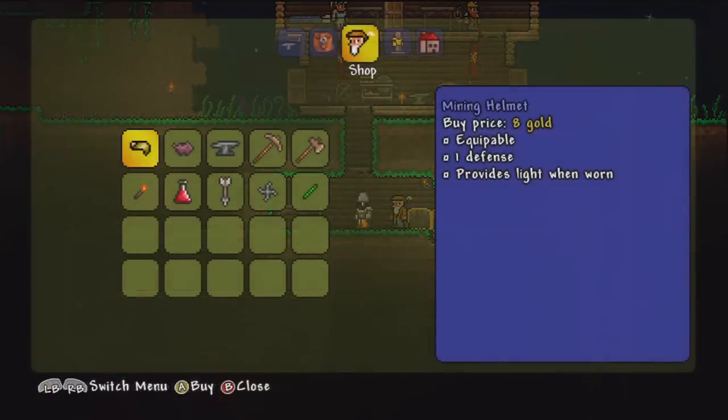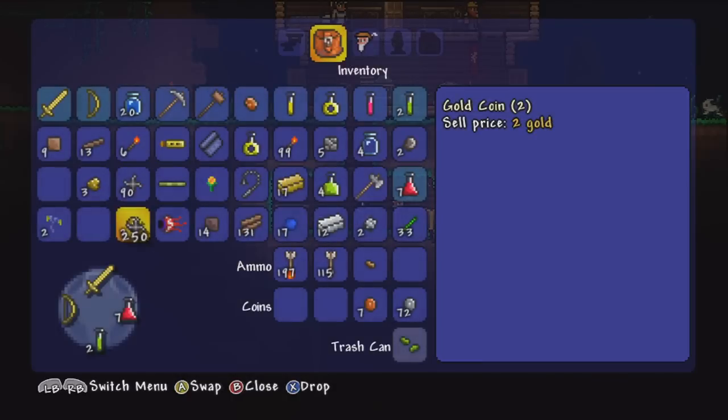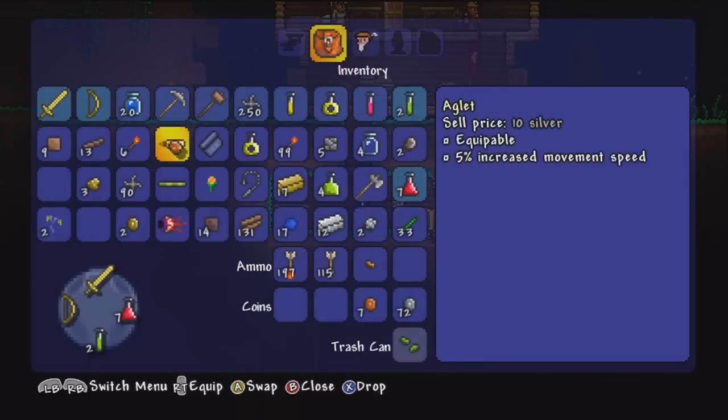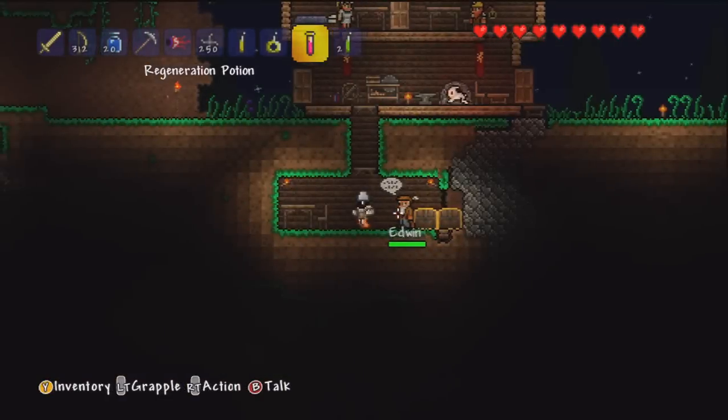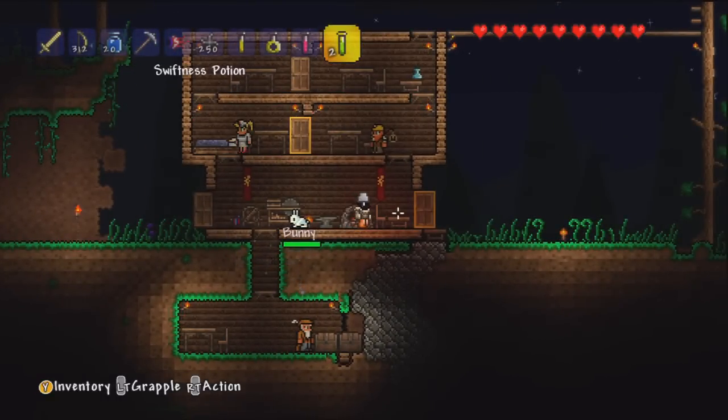Another tip is to buy shurikens from the merchant. Shurikens are very effective against the Eye of Cthulhu. The weapons of choice I would use, if you can get them, are a gold bow and fire arrows. If you can't get those, then just buy many shurikens — many hundreds of shurikens — and just fire them at the Eye of Cthulhu. It's very cheap and very effective, and that is what I would recommend for the boss fight.